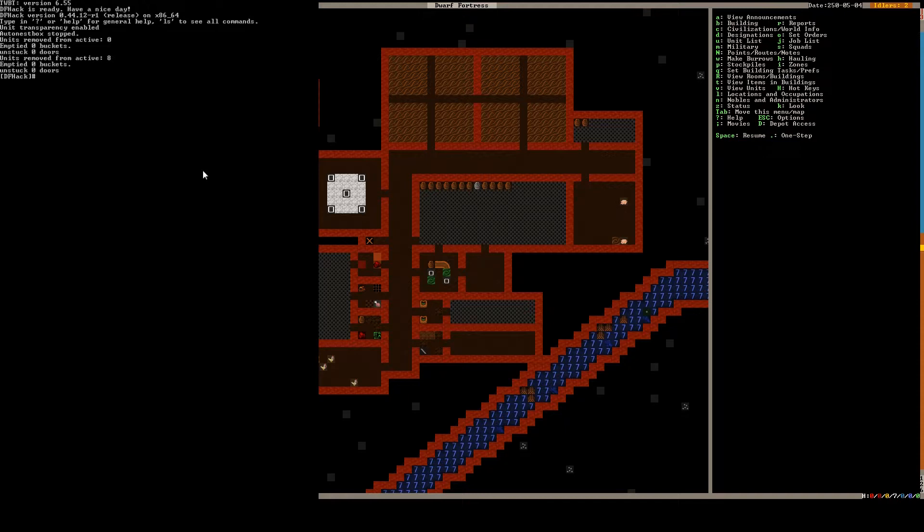In DFHack there is a plugin called Auto Butcher. This is very useful for managing animal populations and also for automatically making you food. In Auto Butcher we can essentially say that we do not want more than a certain amount of a given type of animal.